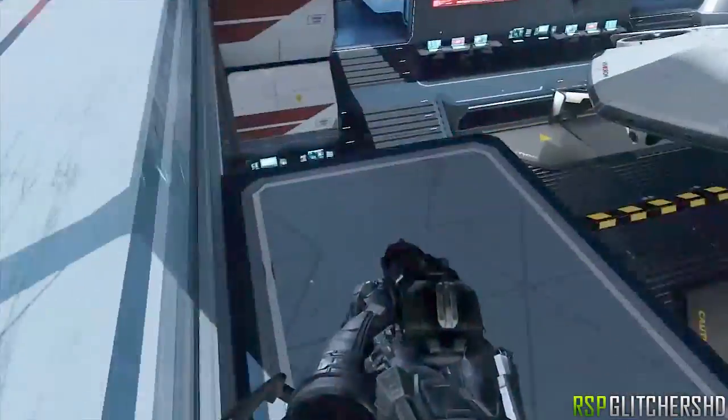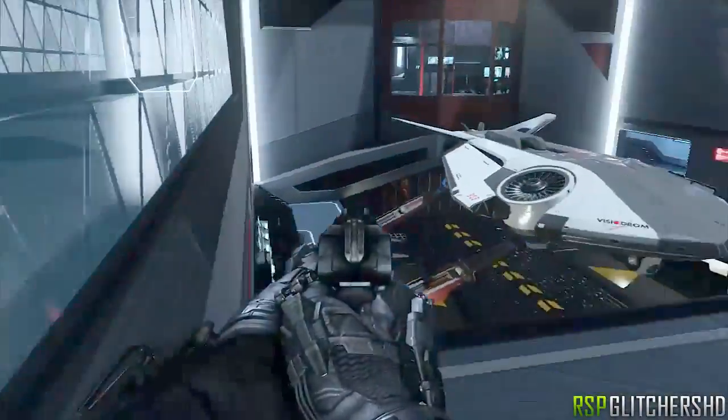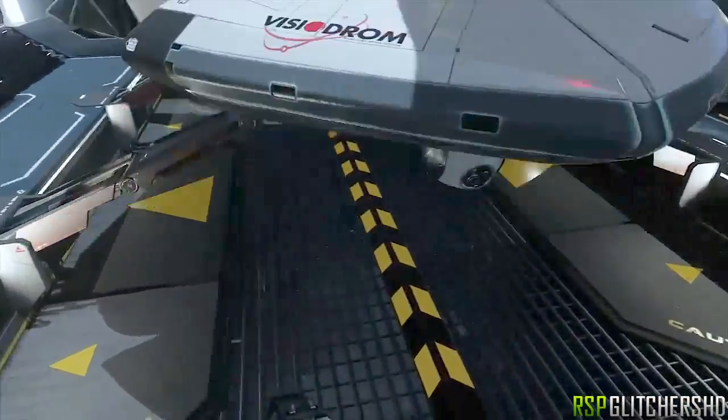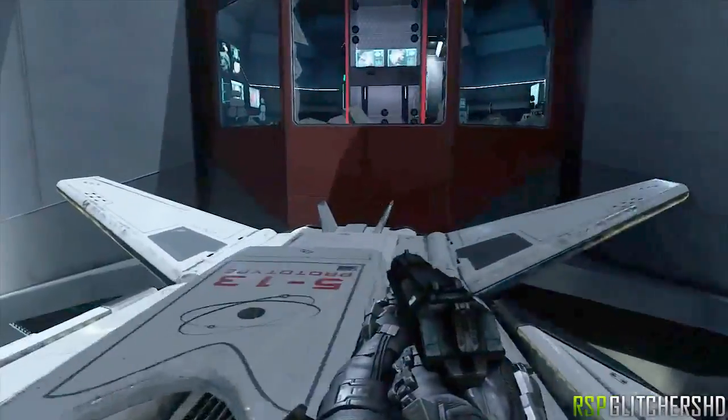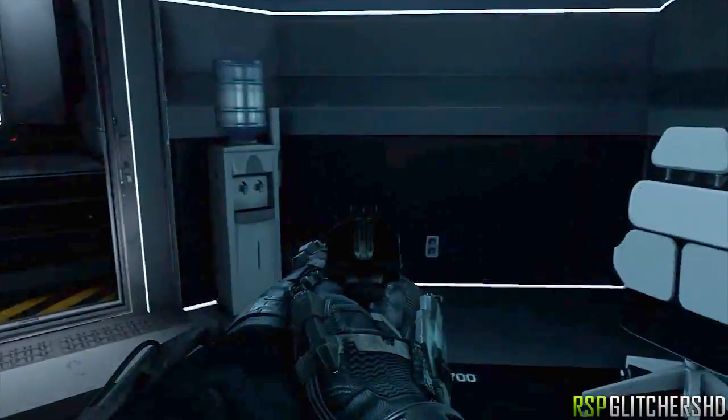Hey, how's it going? In this video I'm gonna be showing you guys a new wall breach glitch on the map Horizon. I uploaded a video similar to this a couple days ago, but this one is solo and you can just walk in, so it's very easy to do.